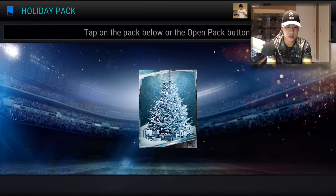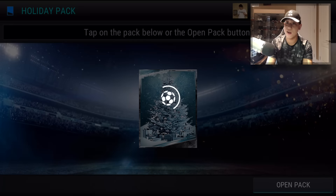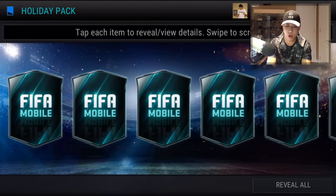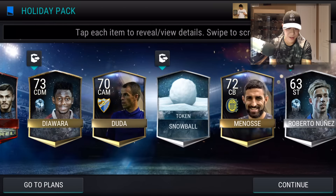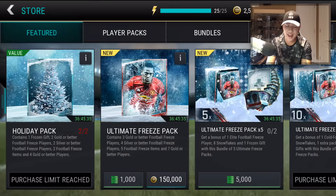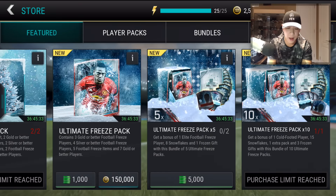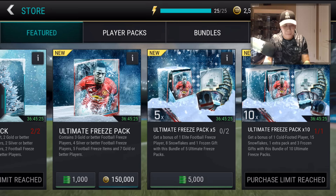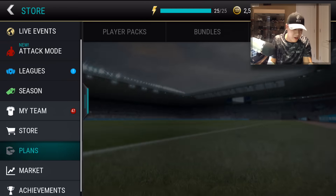Let's open up one more of these holiday packs to end off the video. That bundle was lit, man. We got two cold-footed players, and we get another Elite right here. Let's go. Our gift's going to be that silver trophy one again - that is fine and dandy guys. But we went ahead and opened up the Ultimate Freeze bundle and we pulled some straight heat. I know it's an icy cold type of pack, but yo, we pulled straight fire out of that.